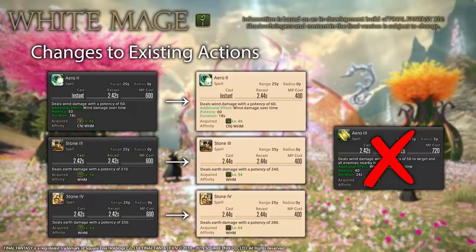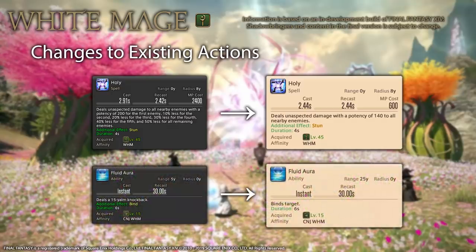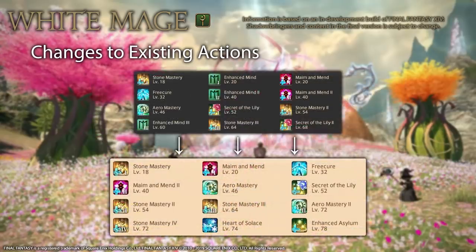Holy now deals a flat 140 potency to all nearby enemies instead of a scaling system starting from 200 — using current calculations this would be a nerf for 7 enemies and below, and a buff at 8 enemies and up. As a minor note, Fluid Aura's knockback effect has been removed and it is now solely a bind that can be used from afar. Traits-wise, all Enhanced Mnd traits have been removed. Secret of the Lily 2 is gone as well because of the change in Lily functionality.